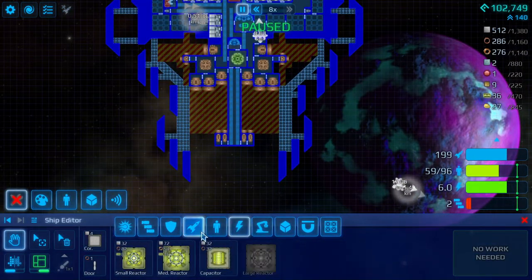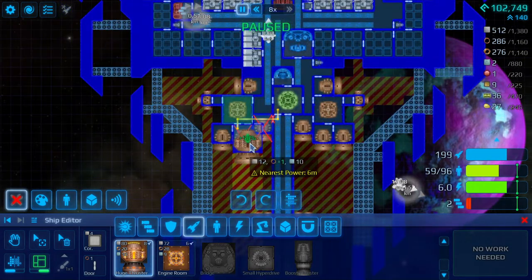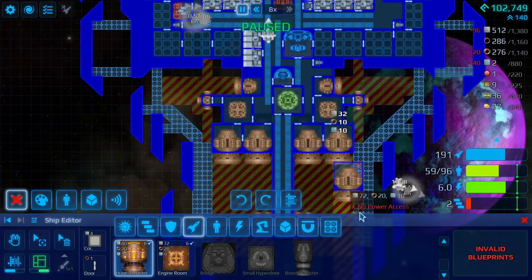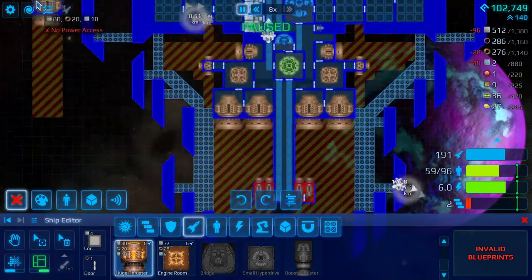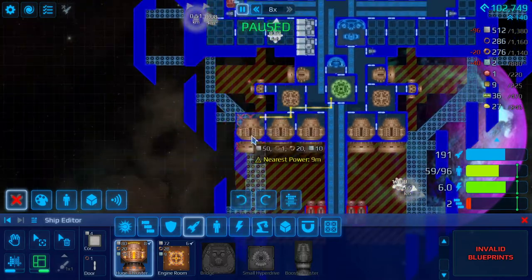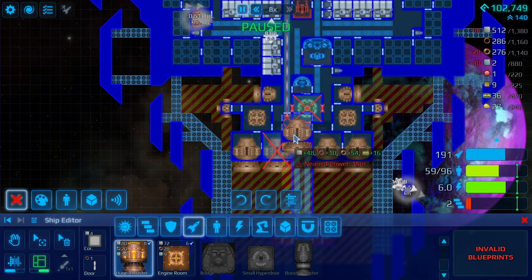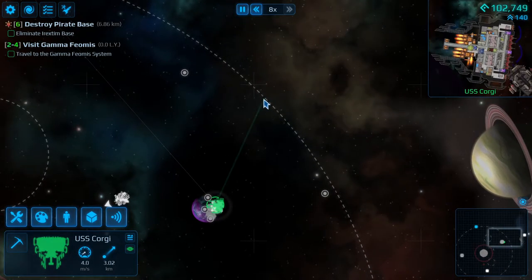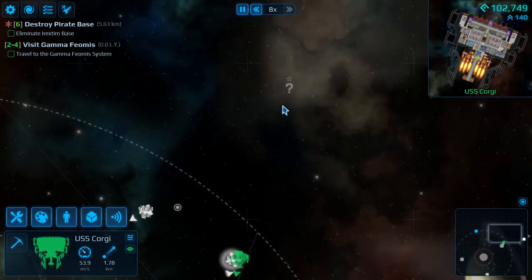So let's see what those look like — huge thrusters. Okay, it looks like we can fit two, so let's go ahead and do that. How much is that going to cost us? Valid blueprints because these things are now in the way. Okay, that's going to be a problem. So I'll be back, I got some work to do. This is going to have to do for right now — we are capped, we need more Triterium. That's going to be something we'll find probably in the next system. So let's finish off the episode in style — taking out the pirate base. This is going to be quite the challenge.